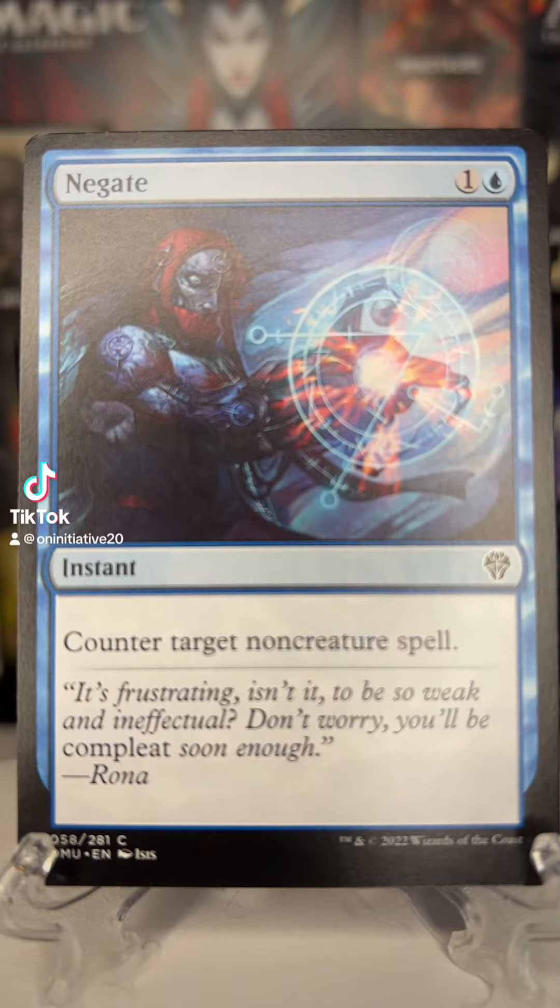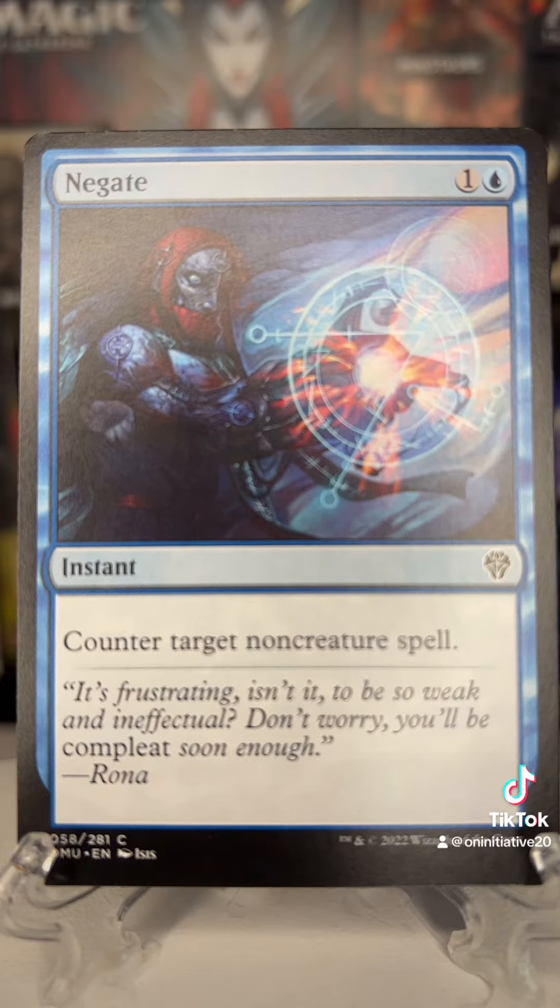On today's showcase we're gonna be checking out Negate in a couple different styles and a couple different sets. It is one of approximately around a hundred and seventy blue spells that have some type of counter effect on them. This one is for one and a blue — you can cast it as an instant to counter target non-creature spell. The artwork behind this one is kind of so-so in my opinion. Let's check out the foil.